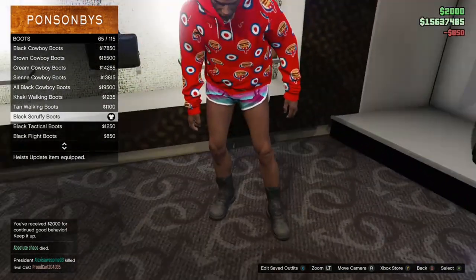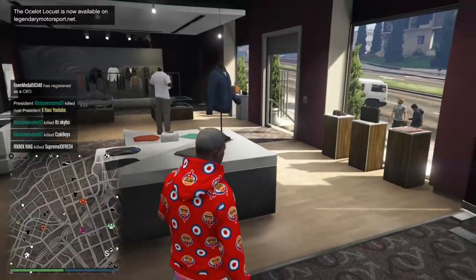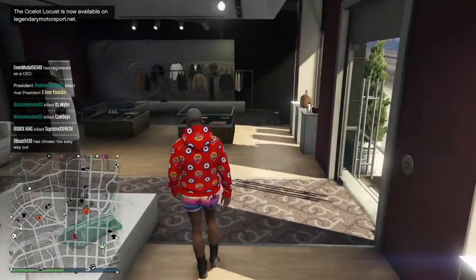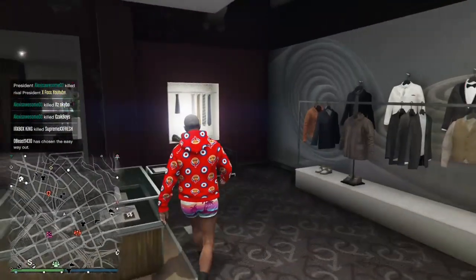Now go over to the glove section and purchase the Light Woodland Tactical Gloves, which should be number four. Go to Accessories, go to Gloves, and purchase the Light Woodland Tactical Gloves.